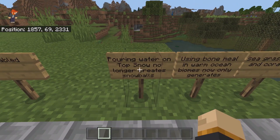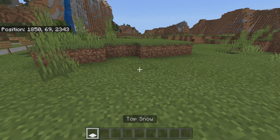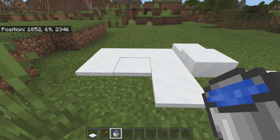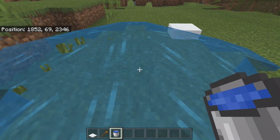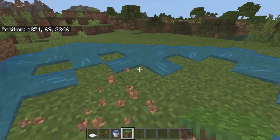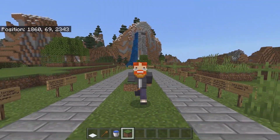Pouring water on top of snow layers no longer creates snowballs, so let's test this quickly. Right here we have top snow, and if I place down a bunch of these — I have a shovel and a water bucket. Originally you could get snowballs very easily using a water bucket, and it was just so much faster and easier to gather snowballs. But look at that — we no longer get snowballs, which is very unfortunate. I don't really like this change. Maybe you like it though — go ahead and let me know what you think of it.